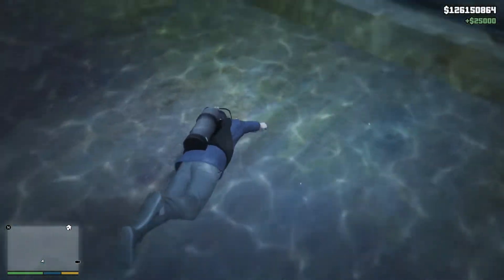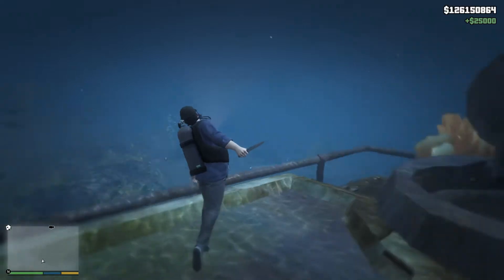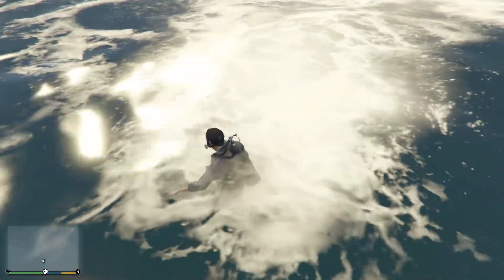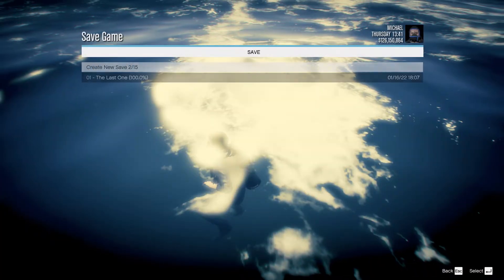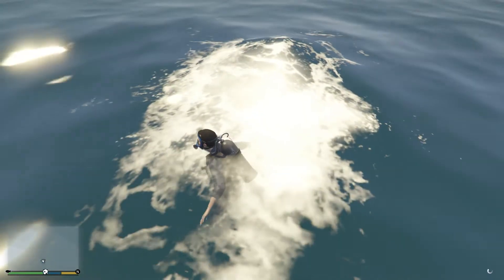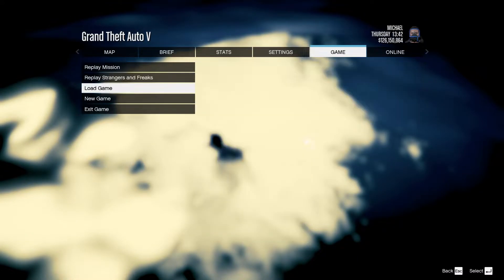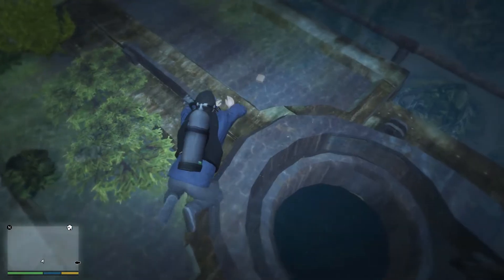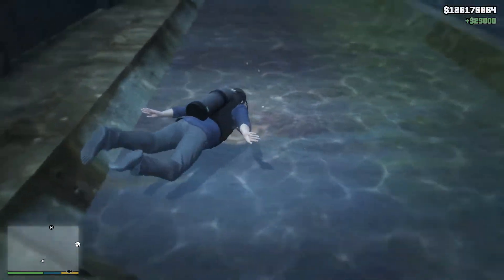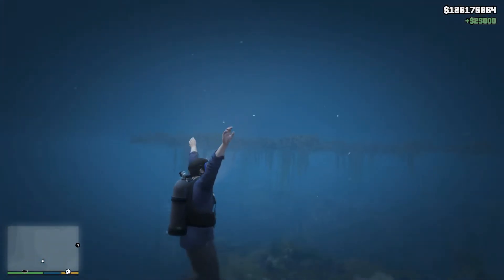Reload your save game. Now there is a briefcase. Pick it up, take your $25,000 and dive up to the air. You can repeat this process for any character as many times as you would like, and every briefcase will give you $25,000.